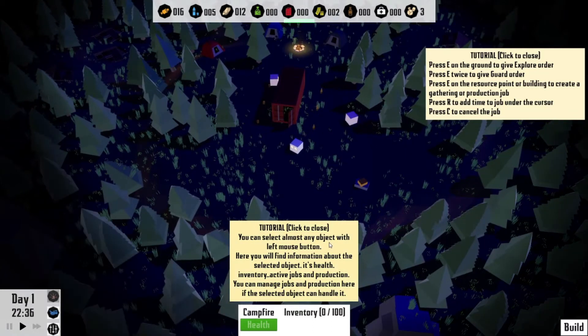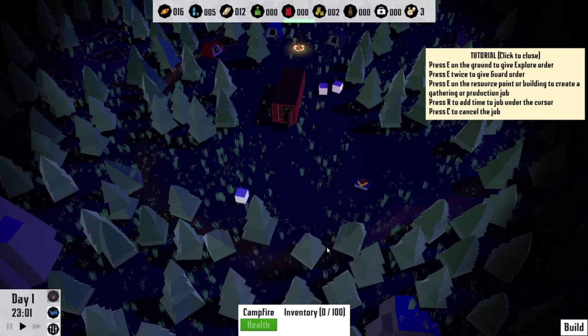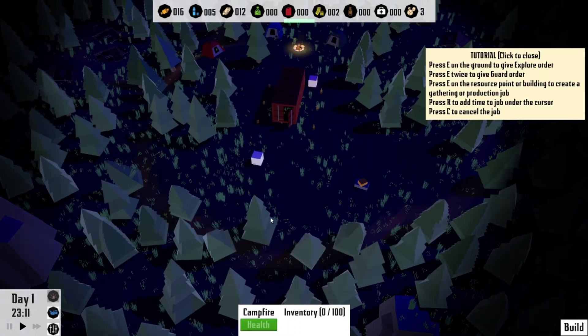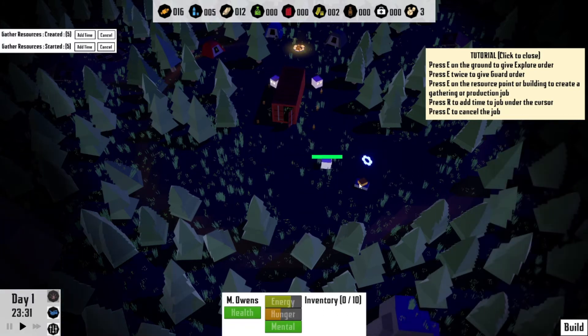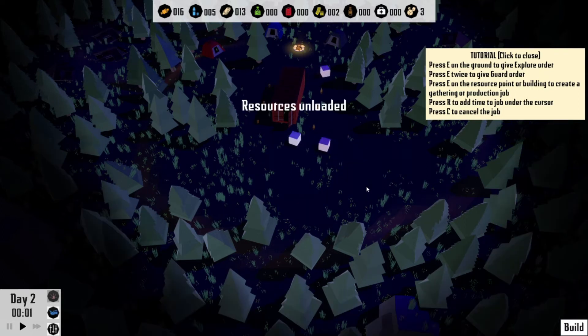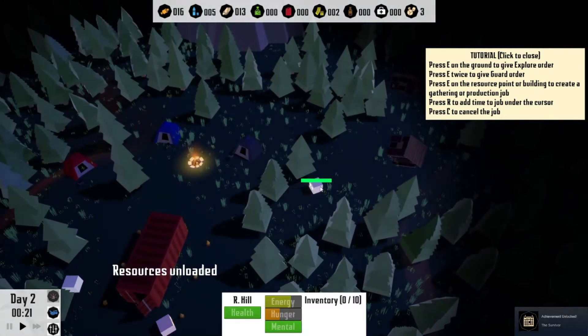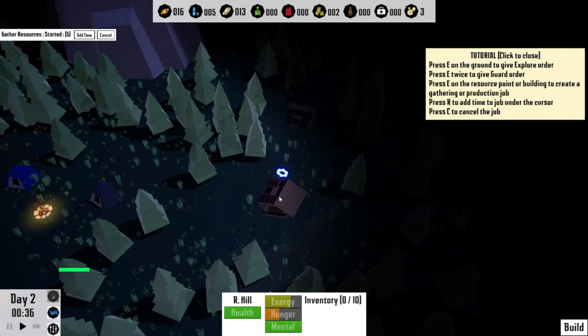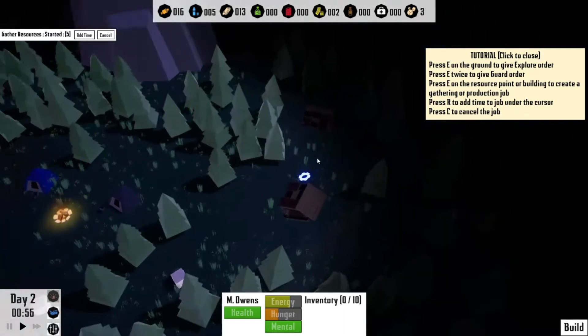Here you'll find information about the selected object — its health, inventory, active jobs, and production. You can manage jobs and production here. So let's tell you to come here. I'm not really sure what this is — inventory: one material, one stone, yes! Fantastic. And what is this? Is this supposed to be a house? I'm not entirely sure.